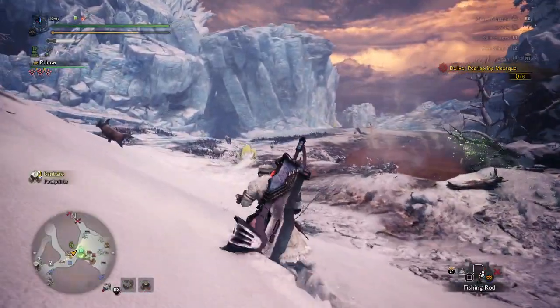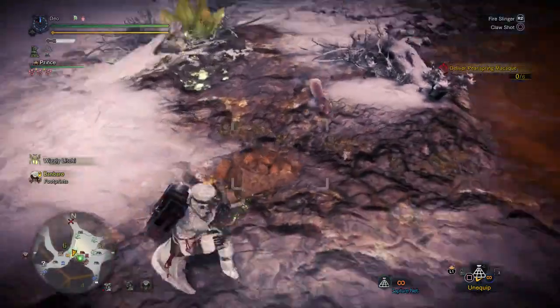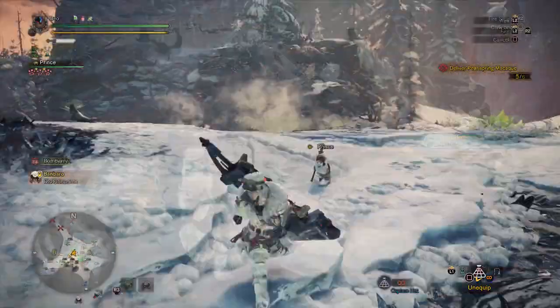Once you have arrived, equip your capture net and the Pearl Spring Macaques will be there. They can be found around or in the hot spring. You need 6 of them, and if they stop spawning, just move away from the hot spring and run back.